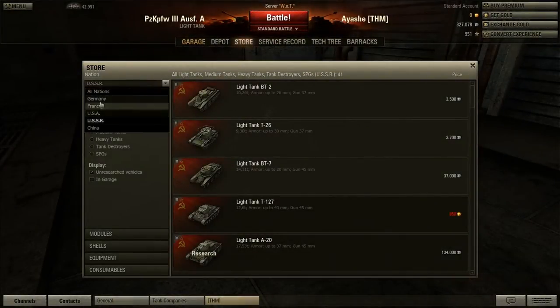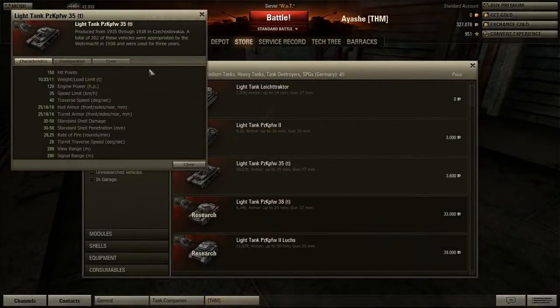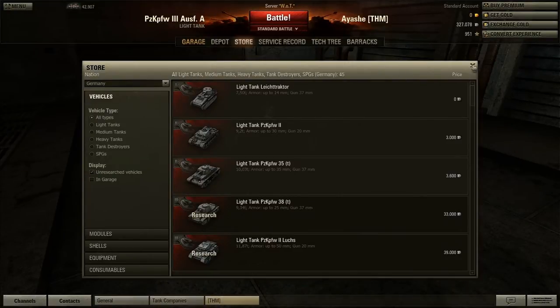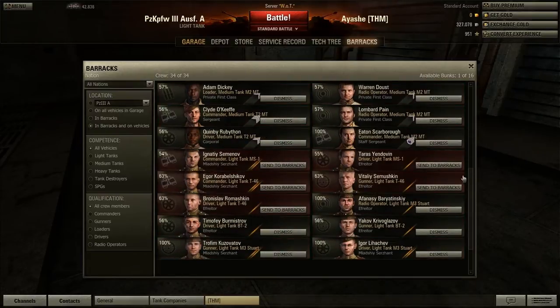We're gonna go to the German tanks and we're gonna buy the PZ-35. Buy without crew - wait, actually let me check. How many crewmen? Three - commander, driver, and radio operator. Let's see if we have commander, driver and radio... Send to barracks? Dismiss. Are you Americans? Nothing.